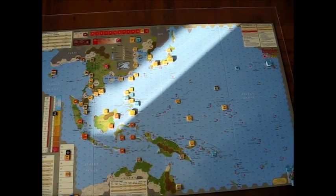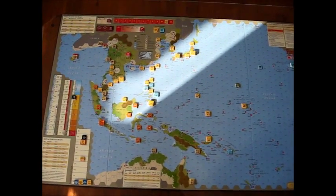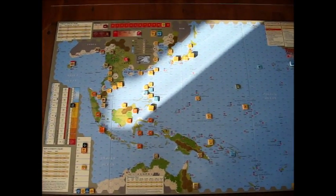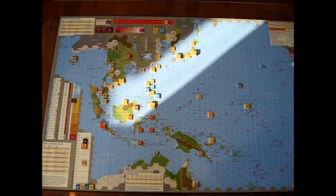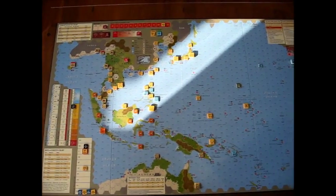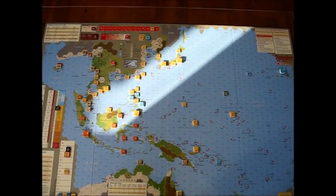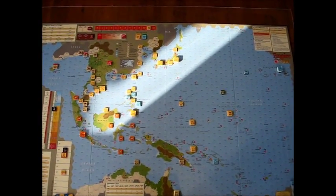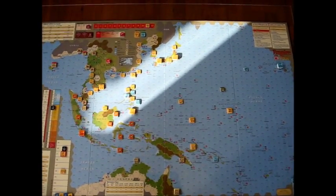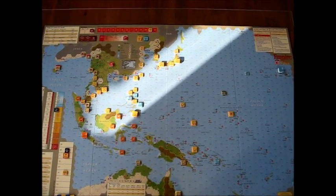I have to mention the map by Mark Simonich. In a few words, it's absolutely gorgeous. It's one of the best Pacific War game maps I've ever seen. We'll look a little bit closer at the map in a minute or two. What I've got set up here is the 1942 scenario. I don't think you can improve much on the Pearl Harbor attack, and I kind of prefer the 1942 opening — there's a little bit more for the Allies to do. Let's take a closer look at the map and the various charts on it.